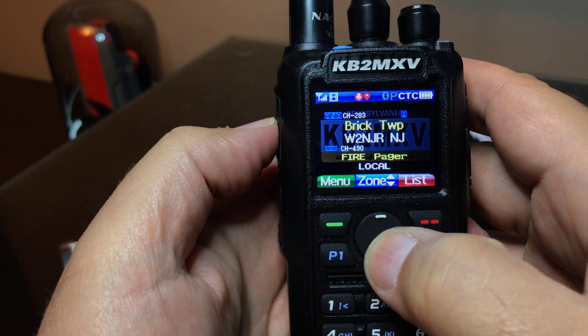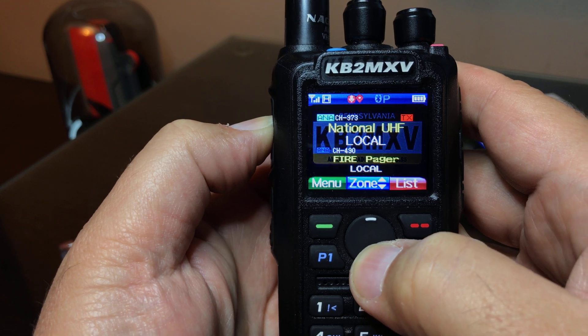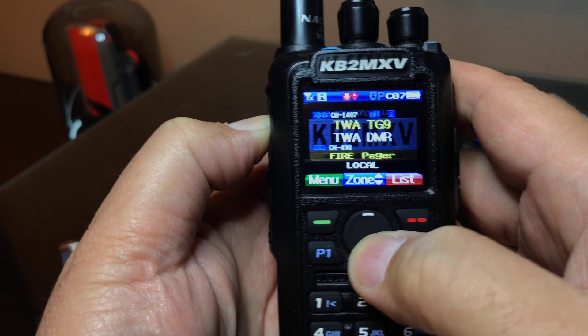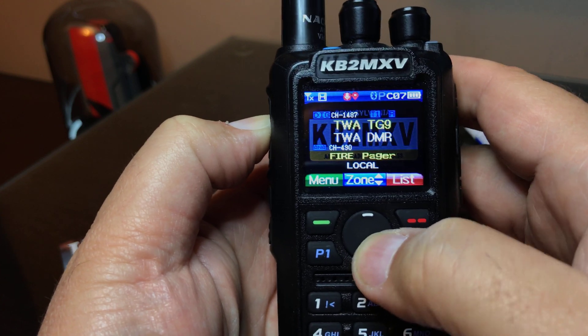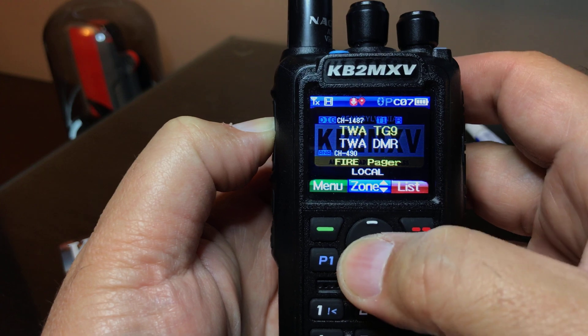Now let me go back to National Calling. If I key up and hit the bottom arrow, it changes down one zone. You can't even go any further. So all it's doing is just changing the zone up or down once.